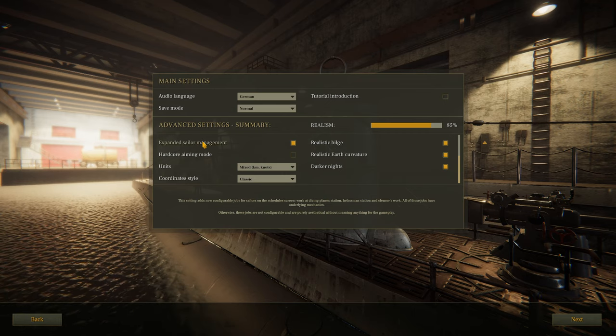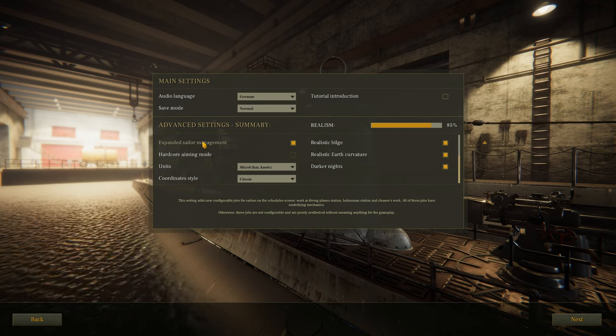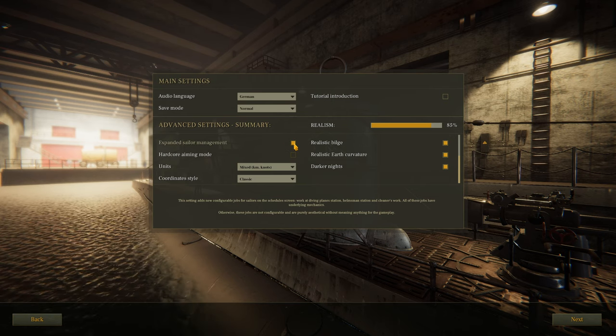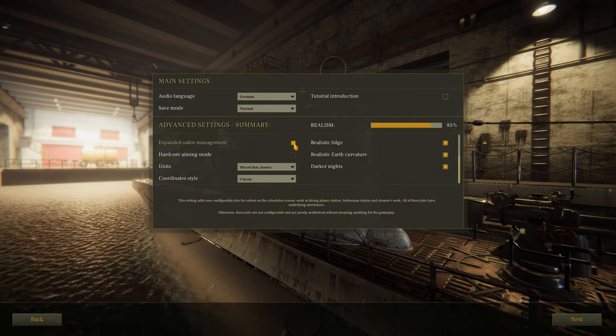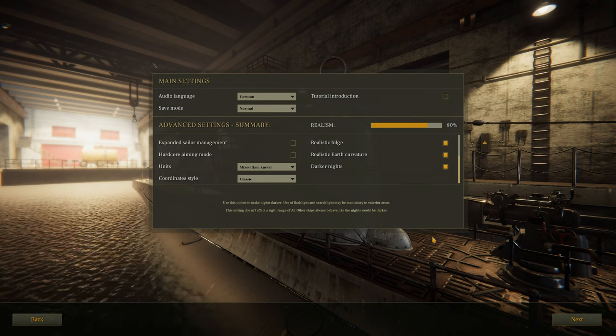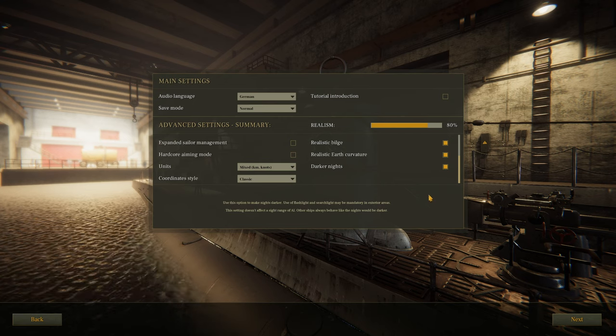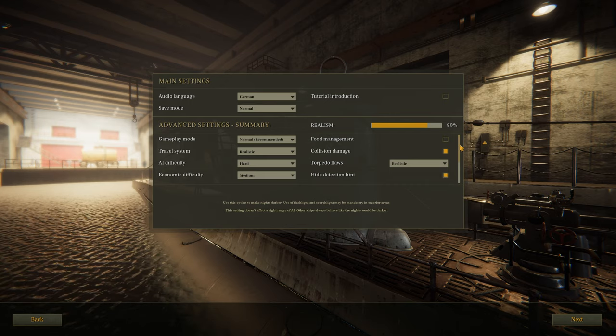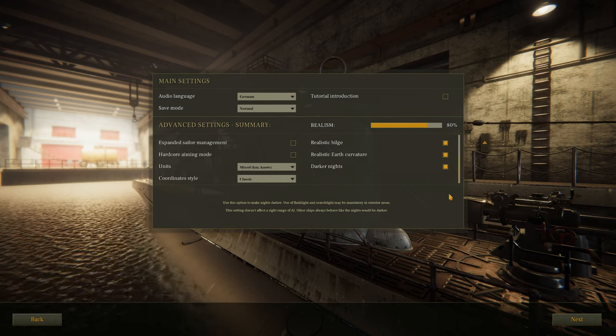Also the expanded sailor major — I don't care about cleaning. So if you turn this off, you still get the guys doing stuff you want them to do, but they're not worried about sweeping. So I don't want to deal with that, especially right now. So we're at about 80% realism. I like that — it's still fun, not annoying, but still hard. So let's go ahead and hit next.